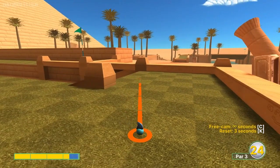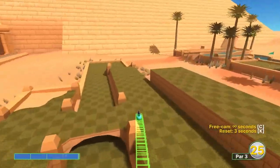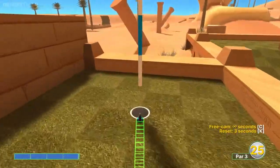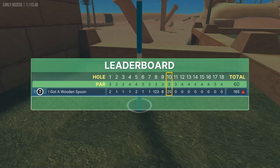Hole ten: going into the corner of this ramp where it goes into the post at about 3.95 speed for a hole in one. That is a specific shot, so really get it pixel perfect and the aim correct.